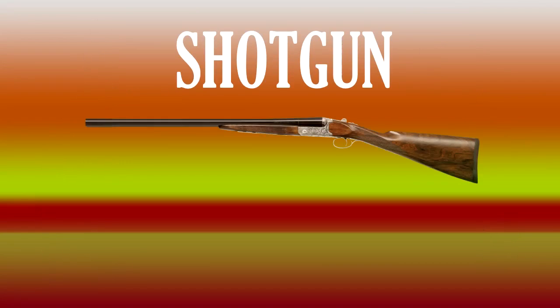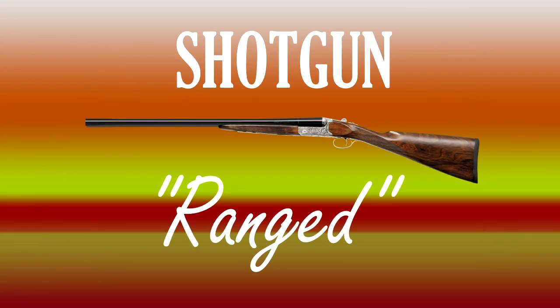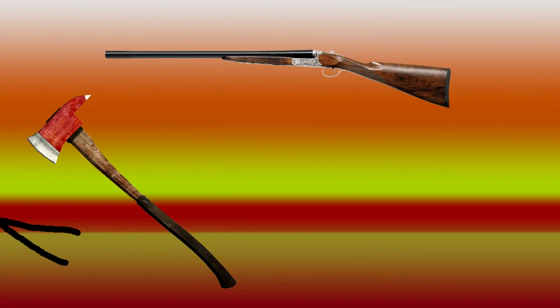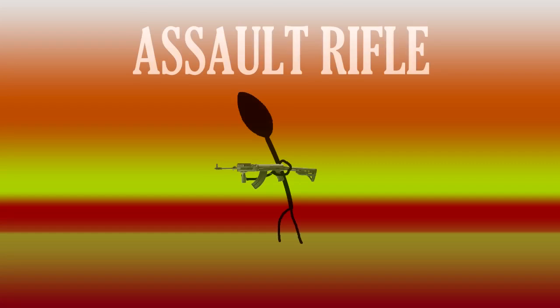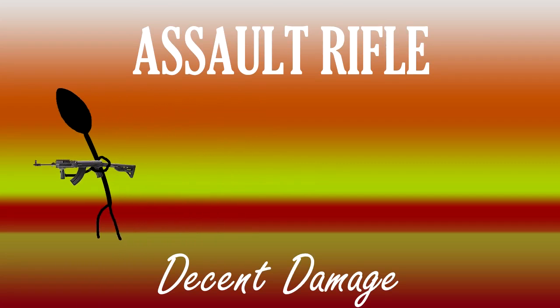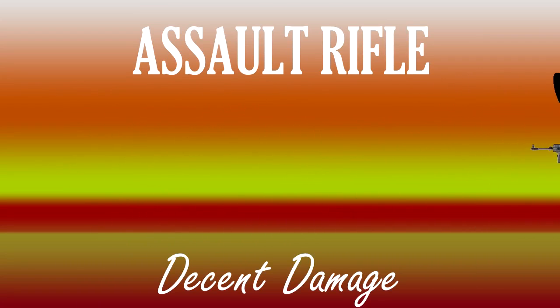If you want to take out more than one guy, next up is the shotgun, which is insanely powerful if you are standing three feet from them. If you're standing any further away, you might as well spit at them for the amount of damage you're going to do. The close proximity required kind of renders the range thing pointless, but the damage really makes up for it, and if you couple that with a decent melee weapon you can pretty much take anyone out in a couple of seconds.